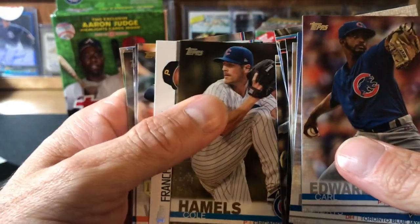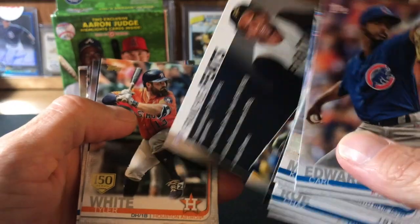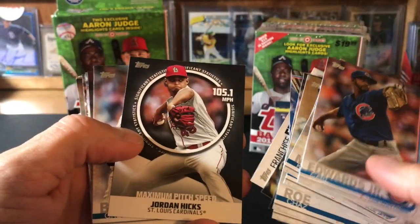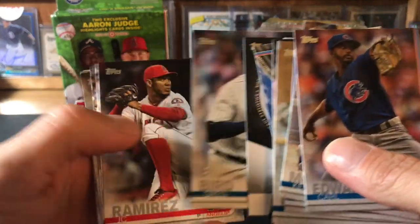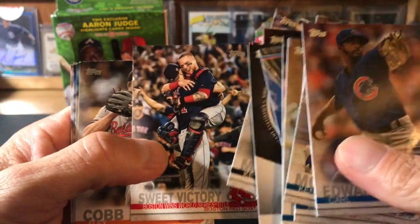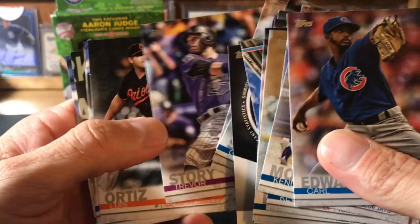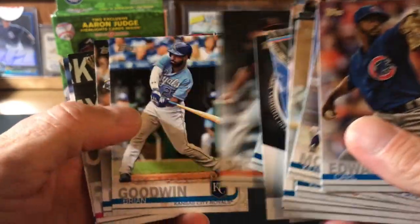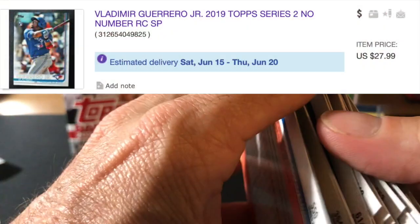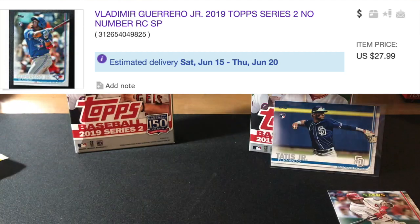A gold — Cole Hamels gold, golds are always cool. Franchise feats, there's a 150, Hicks. Sweet victory, Boston wins the title. Man, that was awesome. I can't believe I grabbed that — I got that Tatis in my first pack! It would be really great to pull a Vlad. I did buy one on eBay, so that will be coming in my mail day, I'll cover that more later.